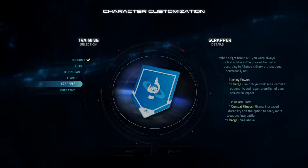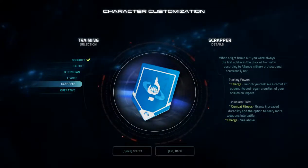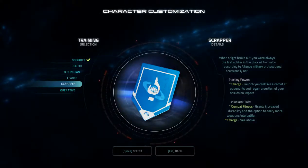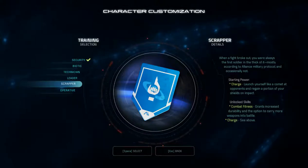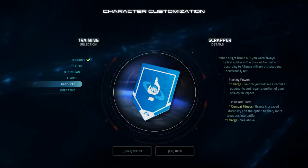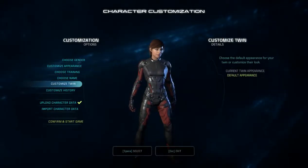Let's go into training. I'm definitely going to be a Scrapper. It's Mass Effect — this is Andromeda's version of the Vanguard, which if you've ever played that in previous games, it's an absolute blast. Gotta go with the Scrapper this time.